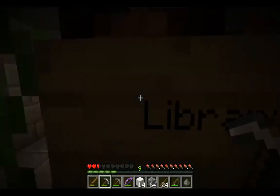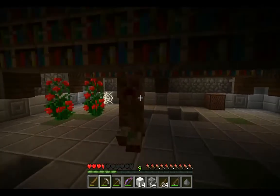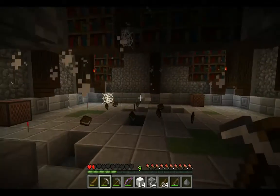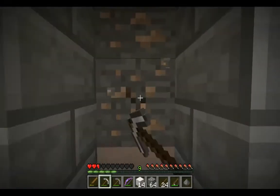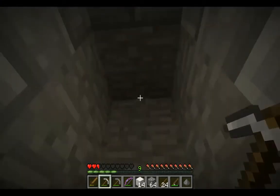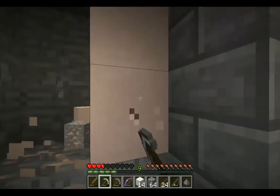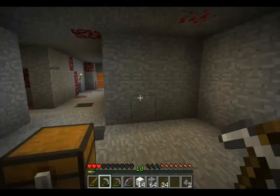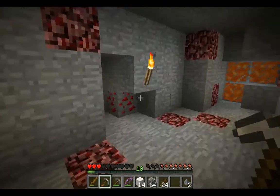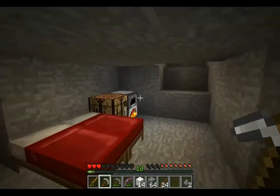Let's go over here and see what we have. Well, we have a library in here, which I don't really need. We don't need the library at all. I'm down to two hearts again. But we do have the iron here, which is good. Let's grab the iron. We've got nine iron now. This might actually be enough iron to make the anvil.